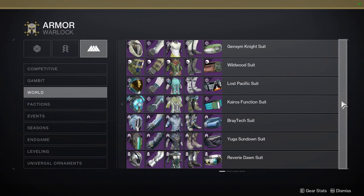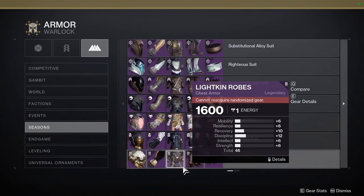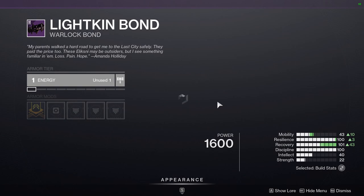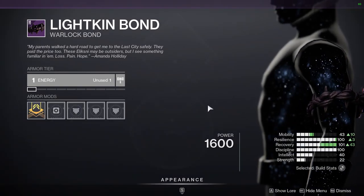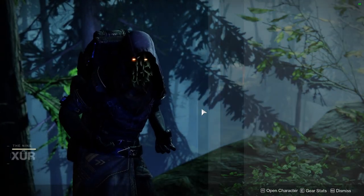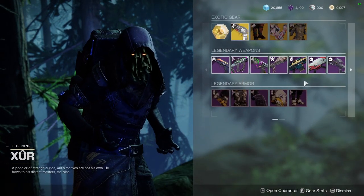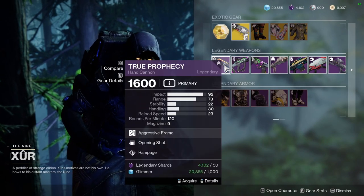The Warlock bond is really cool — it has a really cool cloth texture. It's very minimal but really, really good, so definitely pick that one up as well.